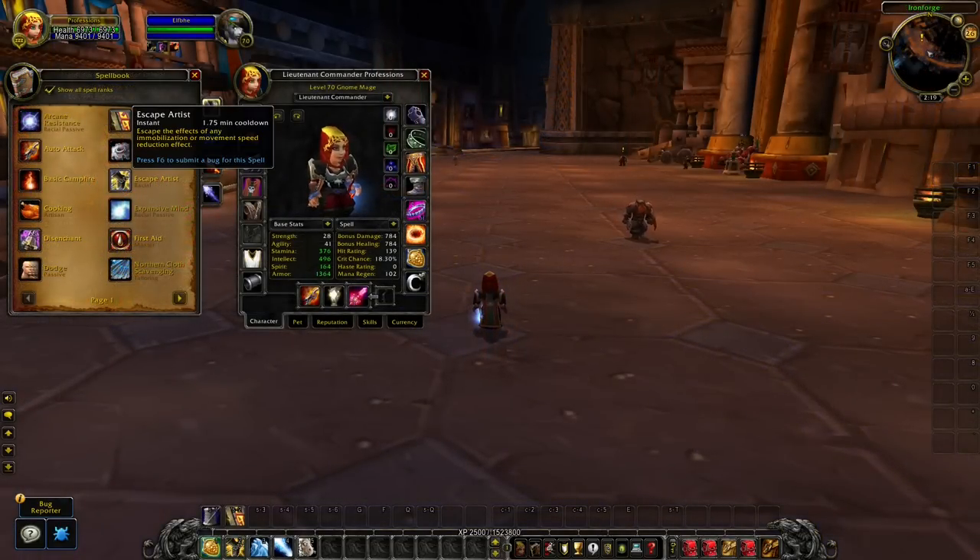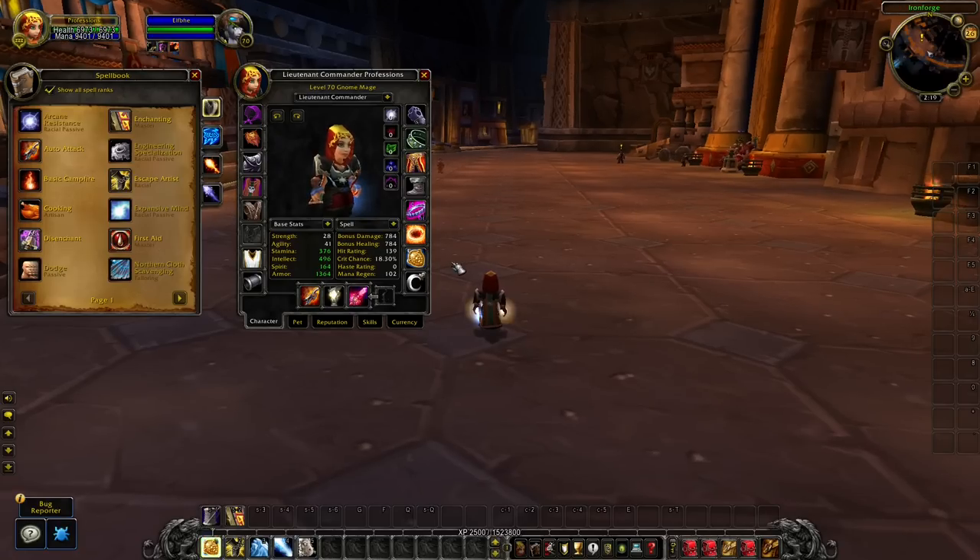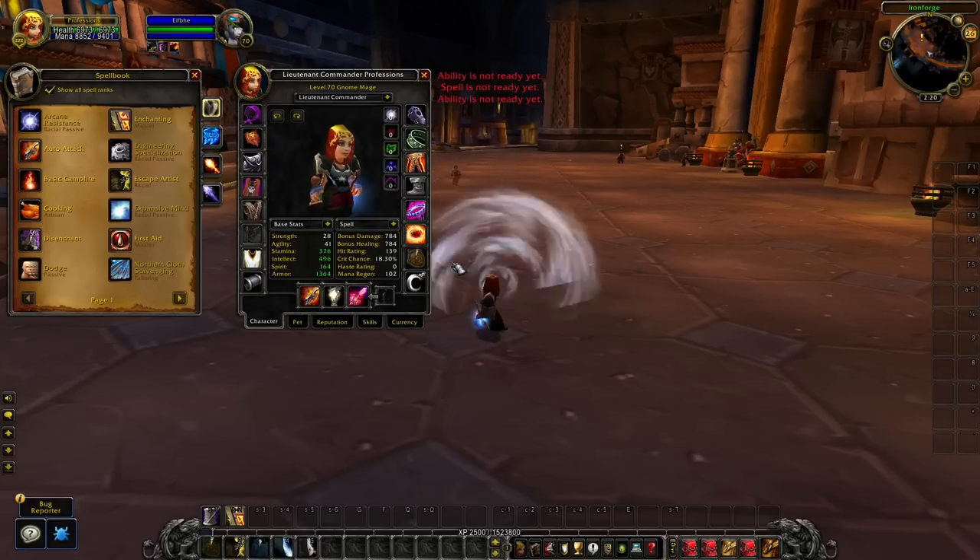I have also been asked to test the Escape Artist, the Gnome racial, together with the PvP Trinket. So if you use the PvP Trinket, will it then put a cooldown on the Escape Artist? This is not the case, so it will work the exact same way as it did in Burning Crusade.